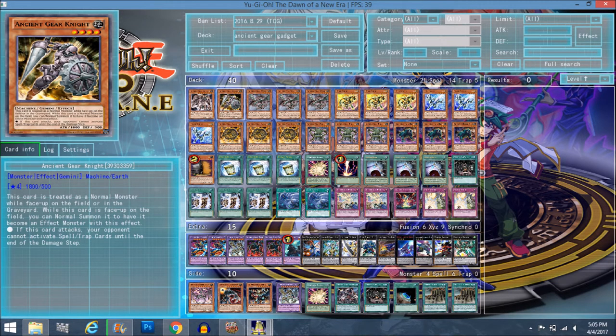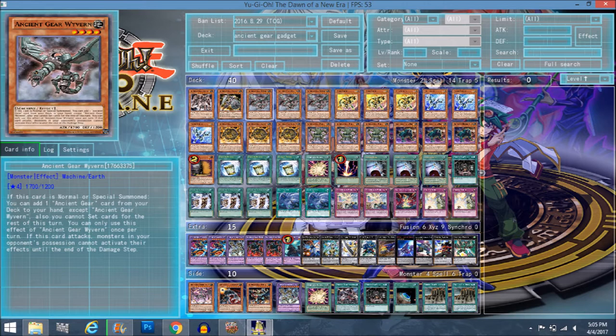We play Ancient Gear Knight because he's a searchable level four. As you can see from the deck list, this is kind of a Rank 4 turbo type of build. It fits right in because it works nicely with Ancient Gear Box — it's a good one-of to have in case you run out of targets to search with Ancient Gear Box, because when this deck goes off, it goes off.